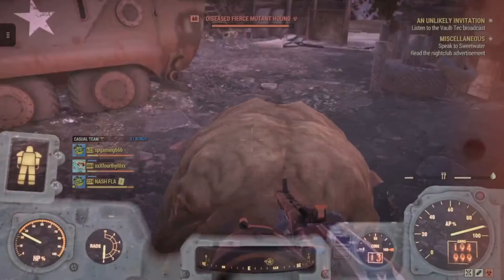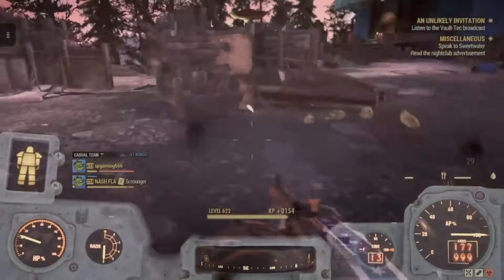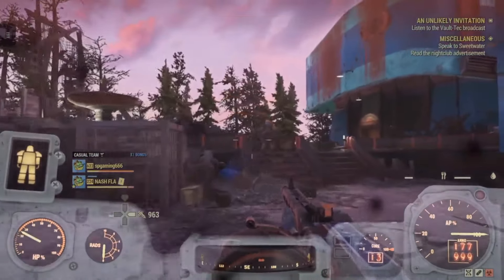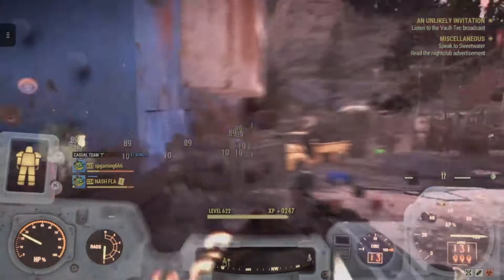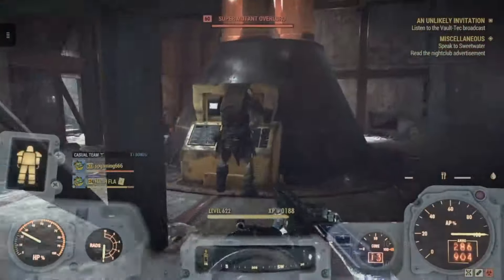To get the T65, all you have to do is spend gold — no quest required. Good luck grinding the gold, but it is absolutely worth it. If you just want the best damage resistance and overall protection, get a T65 with the bolstering legendary effect and you will be set.